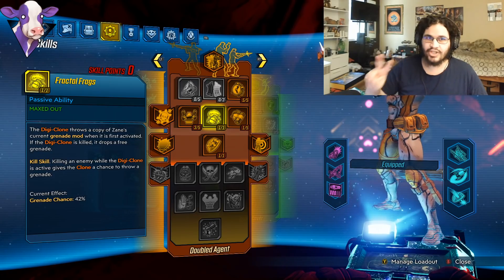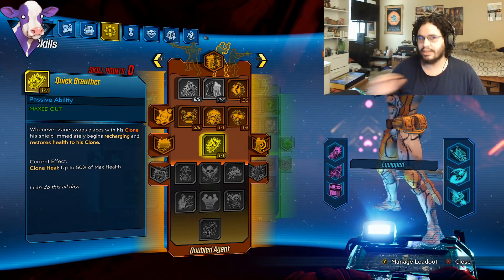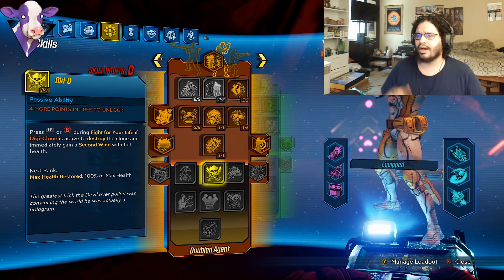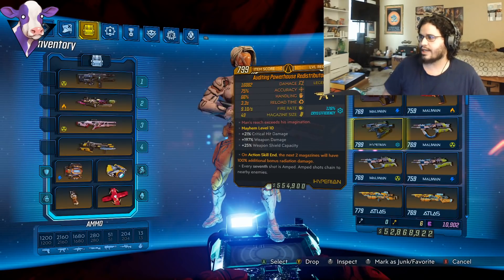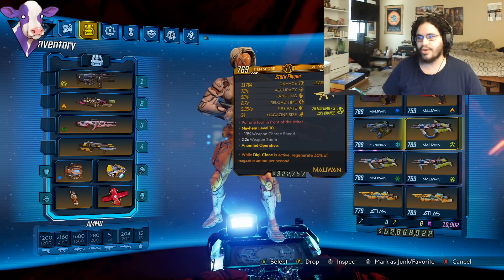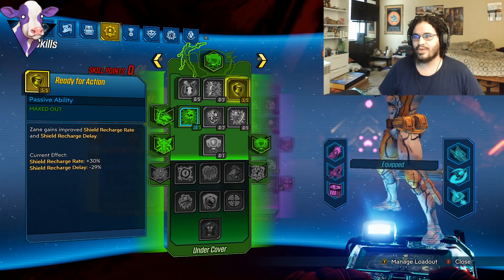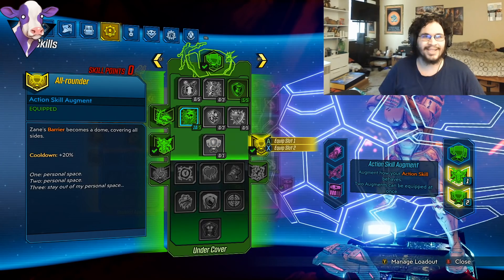In the Red Tree, we've only spent two points on Clone Skills — Fractal Frags and Quick Breather. Keep in mind, the clone is pure utility in this build. He's actually pretty weak without Boom Enhance, health-wise — he'll die often. If you don't plan on using the clone or the cool clone anointments, just spend these two points into Donnybrook or Premunitus. In the Green Tree, we spent five points into Ready for Action and five points into Brain Freeze. All you need for the Green Tree is All-Rounder.